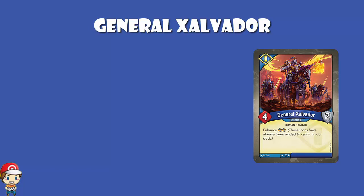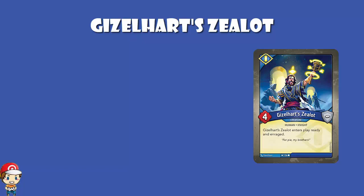Gizzle Heart Zealot is a 4 power, 0 armor creature that enters play ready and enraged. The enraged isn't ideal, because it means you've got to fight as long as there's a valid target — but then you remove the rage counter. But it enters play ready. So generally, either you enter play ready and there's no one to fight so you can reap and gain an amber, or you play it down and fight with it. You still get to play it down and use it this turn, so could be worse.